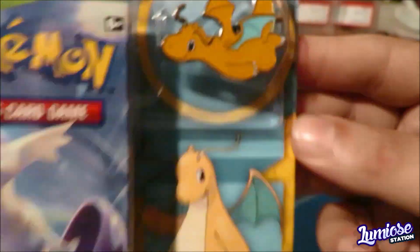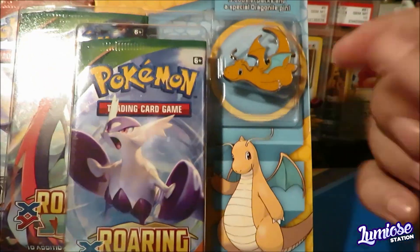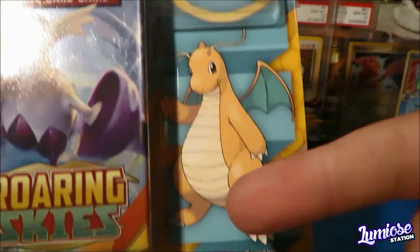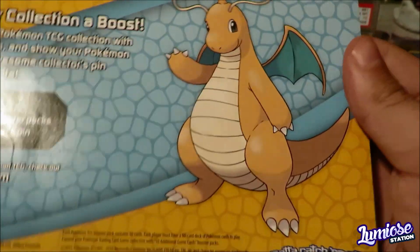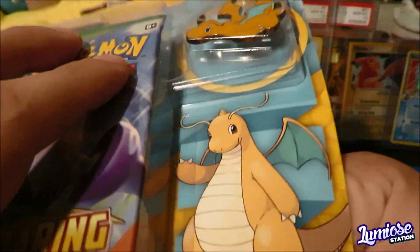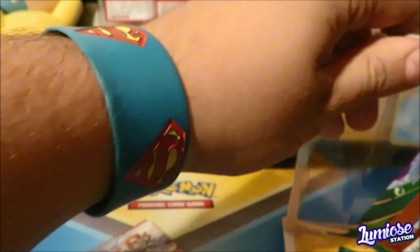Look at that pin. Look how beautiful that is. Very excited to get this open. The pin is absolutely awesome — really cool. They put Dragonite as a pin and it's not your typical Dragonite pose. Nice action shot of him flying right there. We got three booster packs inside too, so we'll see what we can get and see if a Bidoof will bless these packs with that Glossy Gloss and some Lumeo's luck.